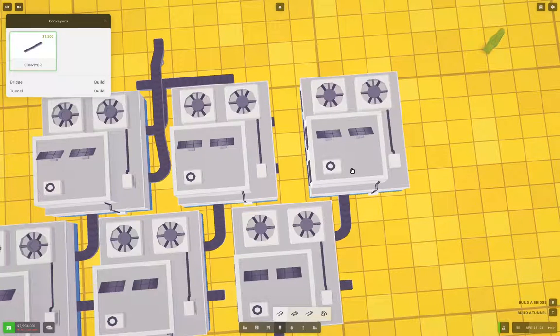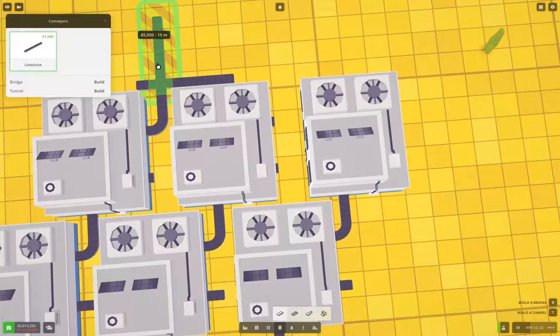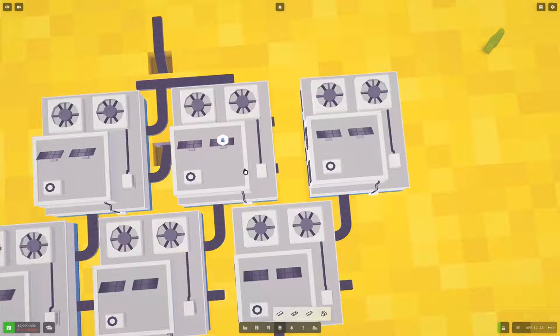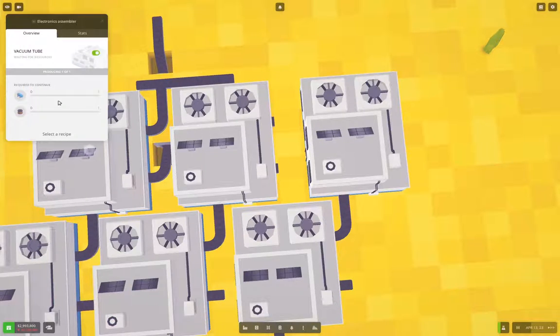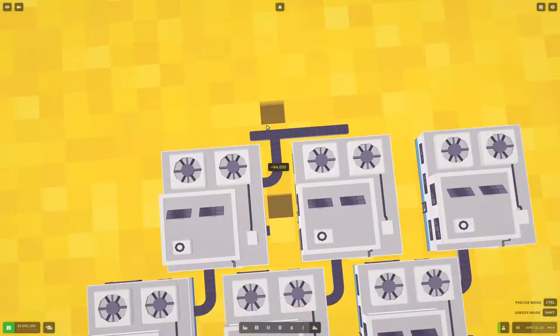So this will be circuit boards, and this would be vacuum tubes. So if I bring this in and tunnel that and then do this — okay, that works. This needs glass tube and copper wire. So now we need glass tubes coming in there.